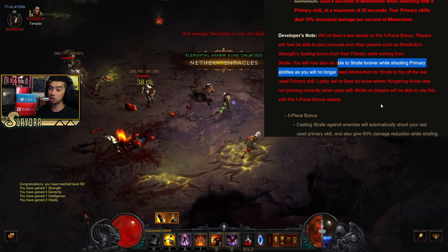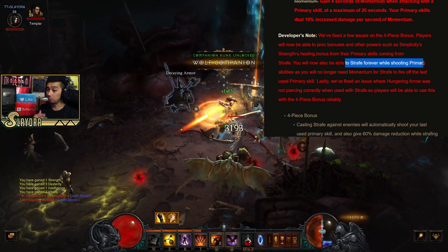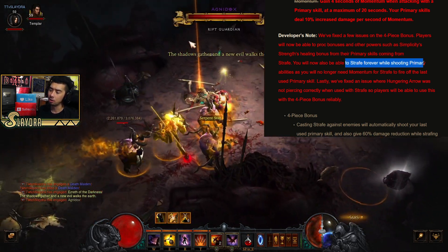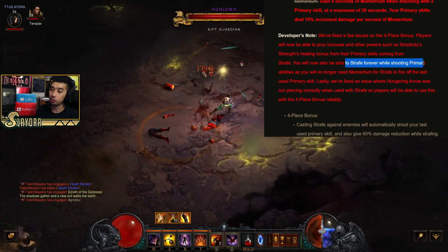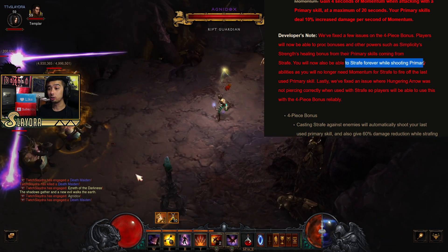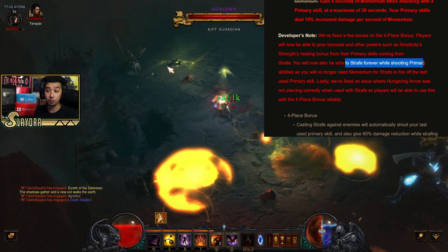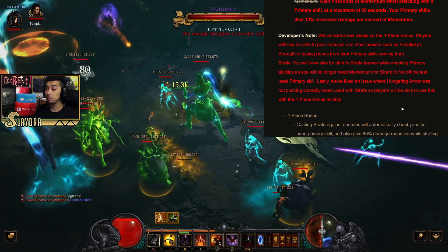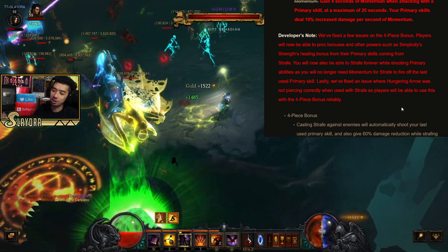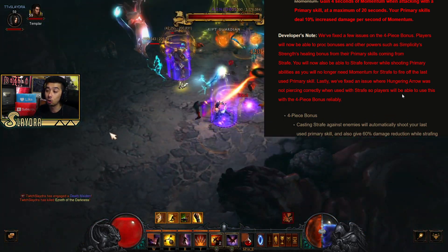This basically gives us a whirlwind-style build with Demon Hunter. You can Strafe forever without casting regular primary skills, making it extremely simple. I'm wondering if mixing two primaries will fire off both - we don't know yet, and I'll test that once we get gameplay. It's going to be a very powerful build. We do lose some damage from not using Focus and Restraint, but this will probably be one of the fastest builds for bounties and T16 speeds, and much easier - just hold down one button versus managing stacks.